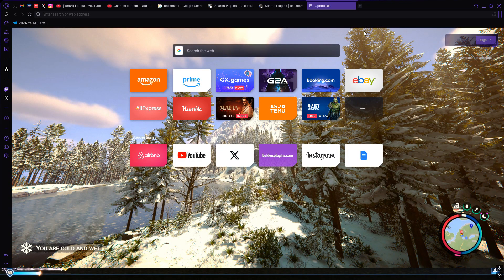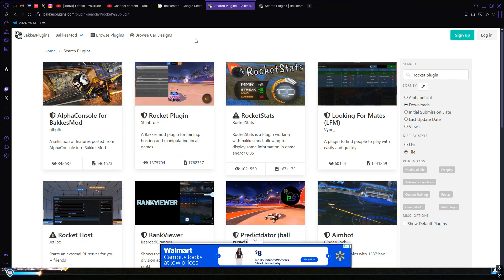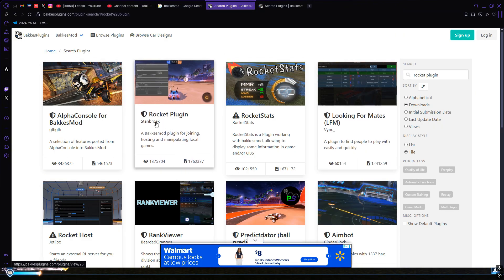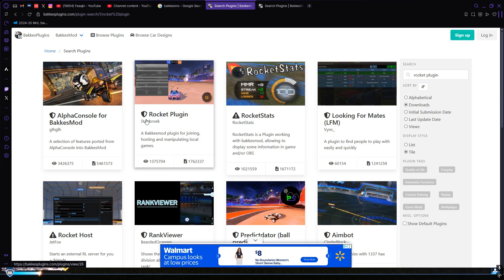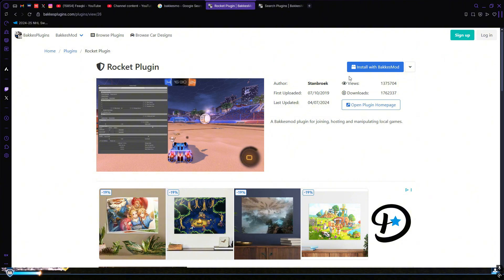You do need to have a PC for this to work, because you need BakkesMod. So, BakkesMod right here — you click on it, then you search up Rocket Plugin. That's as simple as that. Once you click on that, you install with BakkesMod. That's going to be the most important thing, obviously. This is what you really need.